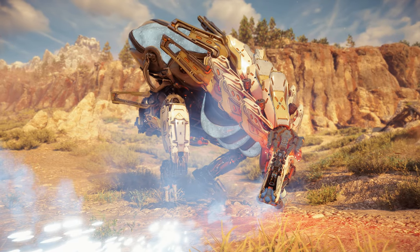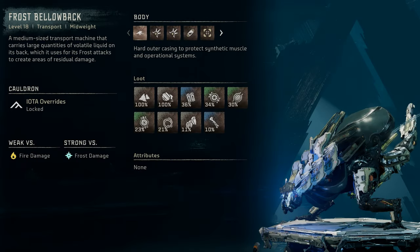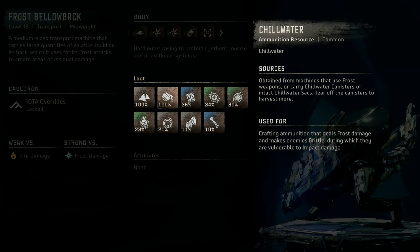Now onto the last regular variant, the Frost Bellowback. Frost Bellowback: a level 18 transport mid-weight machine. A medium-sized transport machine that carries large quantities of volatile liquid on its back, which it uses for its frost attacks to create areas of residual damage. It is weak vs Fire damage and strong vs Frost damage. Notable loot again remains similar, however with Chillwater instead of Blaze or Metal Bite.